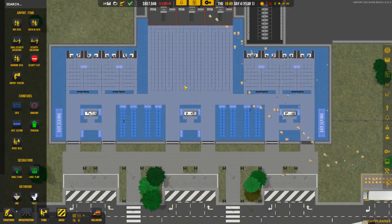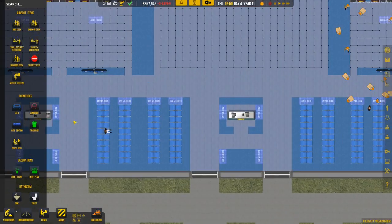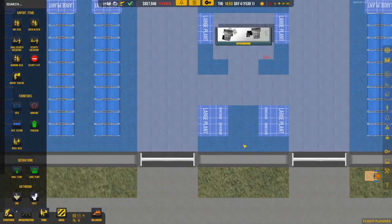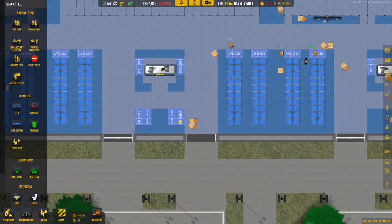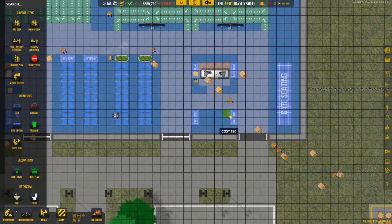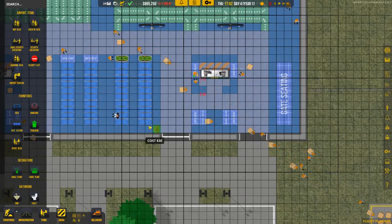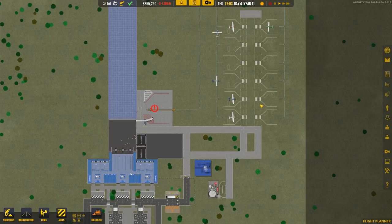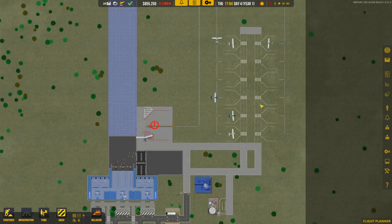I think that's the terminal done at this point. We could maybe do some armchairs over here but there's really not much they can do — you're gonna have like two people sitting over here whereas families can go over there. We've gotten a lot done today — we actually have planes coming in and hopefully we'll get some of those using our fuel services.